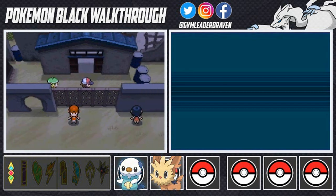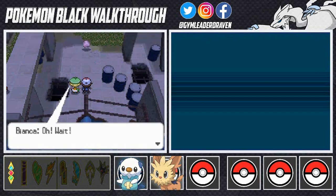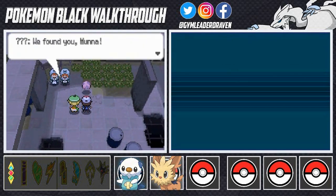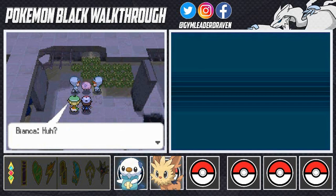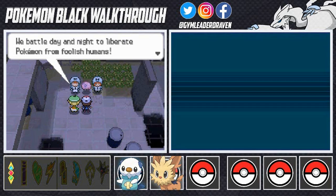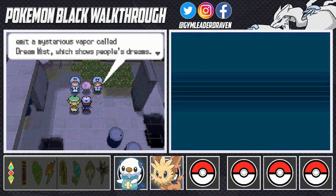Bianca says 'Did you hear something from the other side of the wall? Come on, let's go see.' We take a look and there's a Munna floating around. Two Team Plasma members are there — one says 'We found you Munna, come on, make some dream mist!' The Pokemon looks scared. Team Plasma explains: the Pokemon Munna and Musharna emit mysterious vapor called dream mist which shows people's dreams, and they're going to use that to make people want to release their Pokemon.